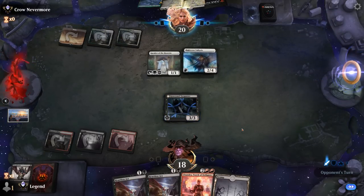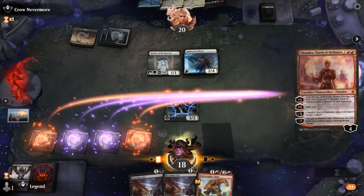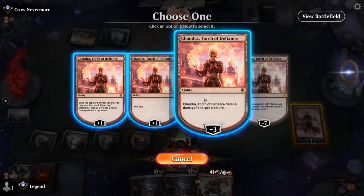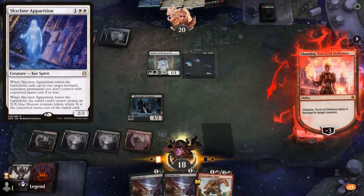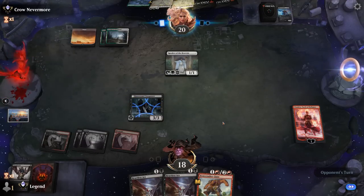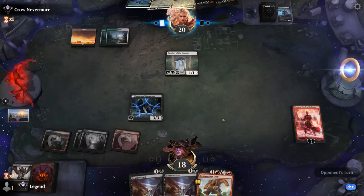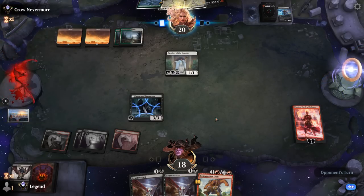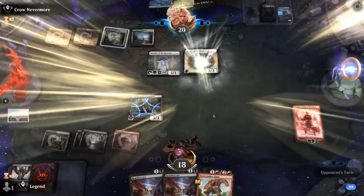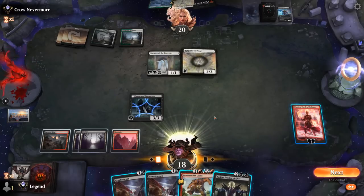Valkyrie is probably going to be our first victim for Chandra — it makes sense to keep Trespasser back and hope they don't have Skyclave Apparition to exile it, but if they do it's still a nice 2-for-1. The card we don't want to see is Collected Company, which would be a 2-for-1 in the opponent's favor most likely. Just a Resplendent Angel for now, and a Kalitas — an awesome draw.